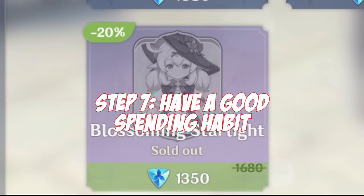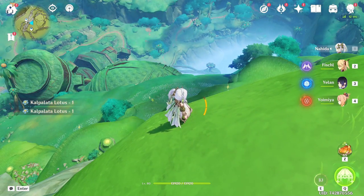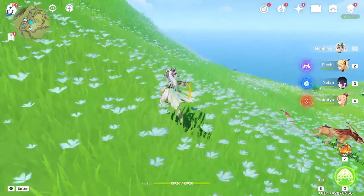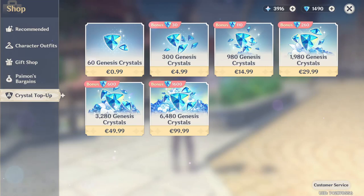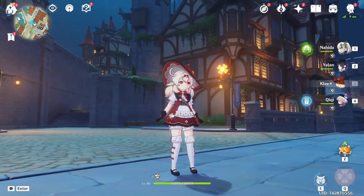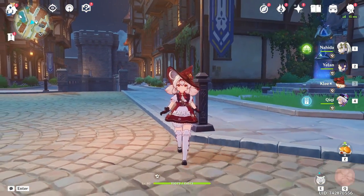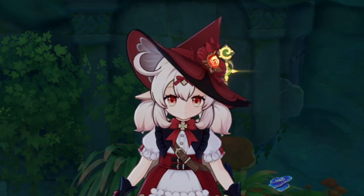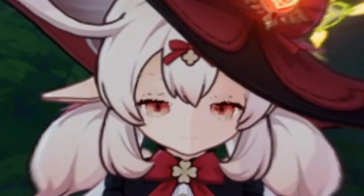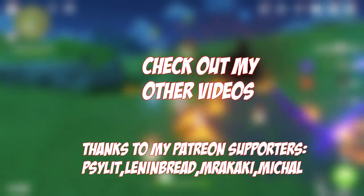The last thing you should do before the new version hits is enforce a good spending habit — save your primos. Don't spend primos on characters you don't necessarily want right now; save them for a character you really want, like maybe the Hydro Archon or Lyney. More importantly, don't buy primos for real money right now, because once the new version is out the crystal bonuses reset and every rank will give you the maximum bonus crystals for the first purchase. I'm at 80 pity with a guarantee and I really want the Hydro Archon, but I also want Lyney — please help me.